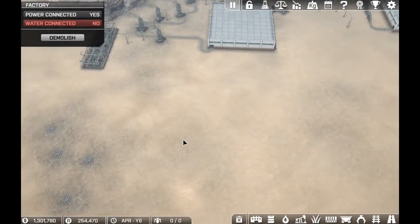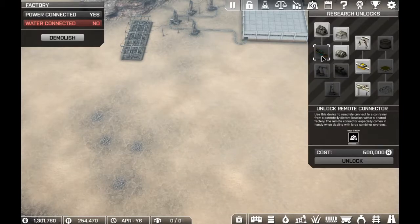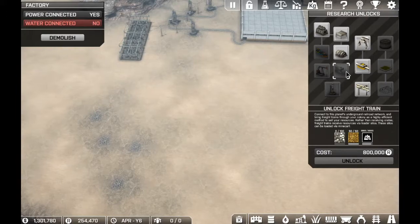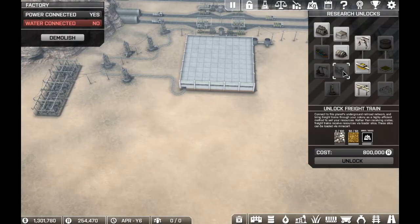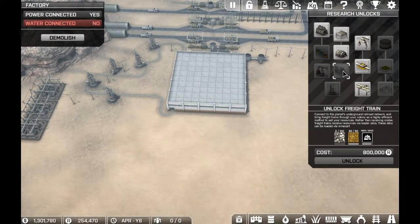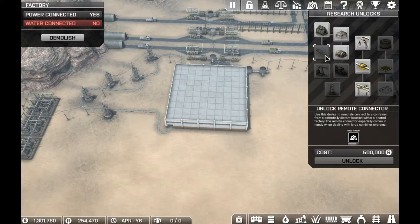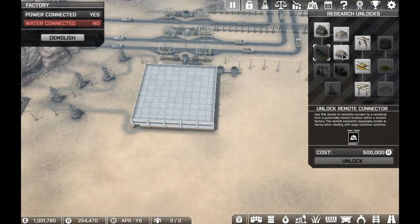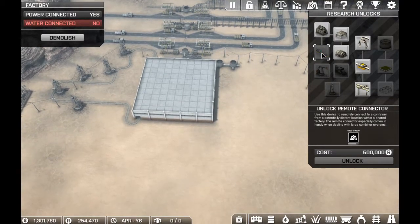I think our first and foremost thing is going to be getting into steel plates, and here's a good reason why. We want to enter phase two of this playthrough and unlock the freight train. The freight trains are nice — you can say bye-bye to crate makers. But let's not get too ahead of ourselves. Our first and foremost goal right now is getting the remote connectors, because we can start using these combiners, but they're not as effective without the remote connectors. One step at a time.